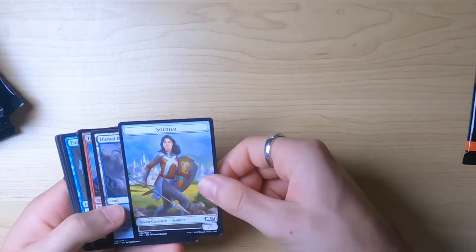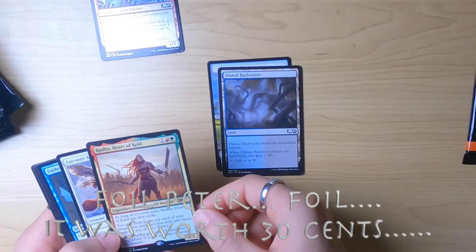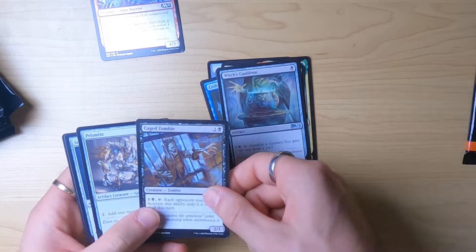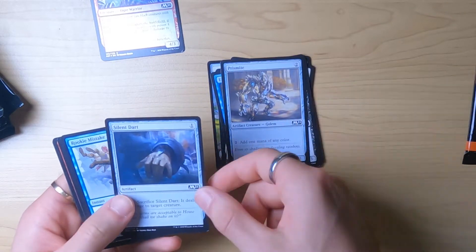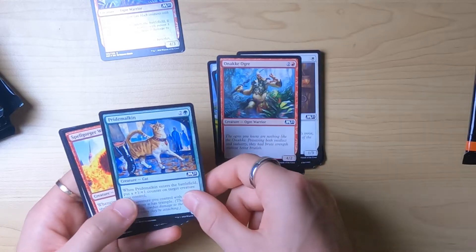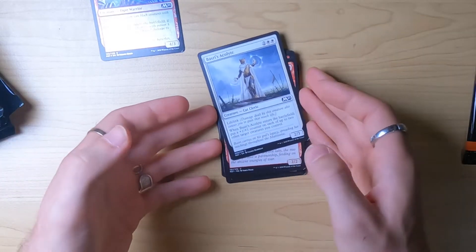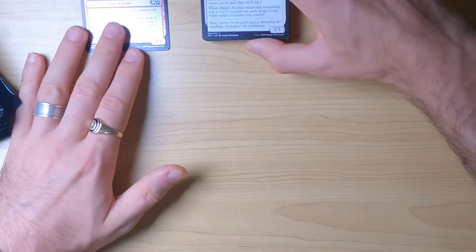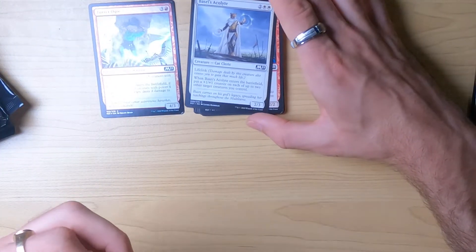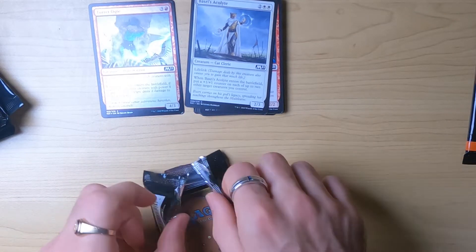Alright, booster pack number one: we have a Soldier — pretty cool — Dismal Backwater again, and check it out, we got a little holographic Ogre Warrior! I'll put that one aside. Radar, Heart of Keld, Falcon Adept — these are looking nicer — Cauldron, Caged Zombie, Prismite, Silent Dart, Rookie Mistake, Staunch Shieldman, Ongney Ogre, Pride Malkin, Barcy Acolytes. I'll put all the shiny ones together to keep them separate. Let's go pack number two.